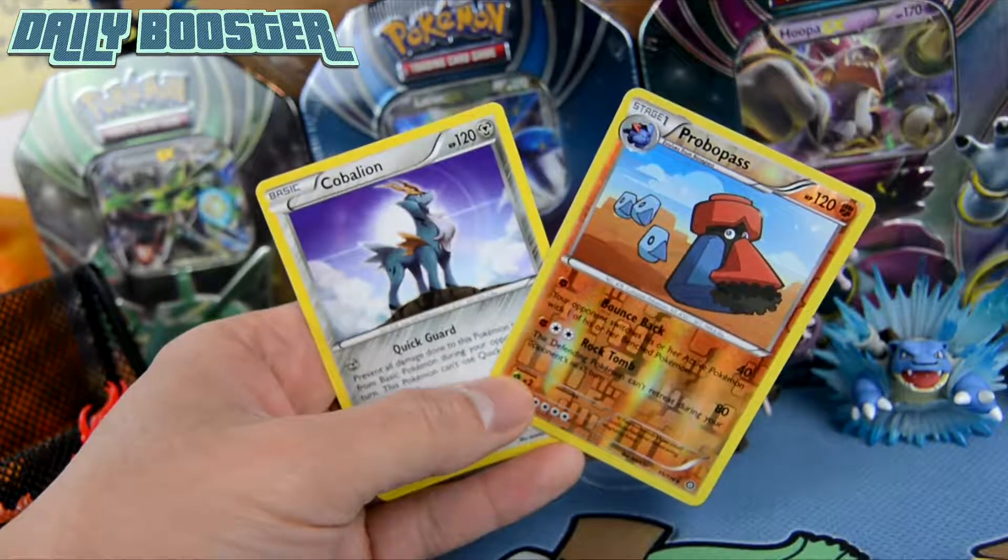Alright, we got a Ninja Boy, a Azumarill, Greedy Dice, Aipom, Drifblim, Merop, Fletchling, Yanma, reverse holo Probopas, and our rare here is a Cobalion. Very nice!